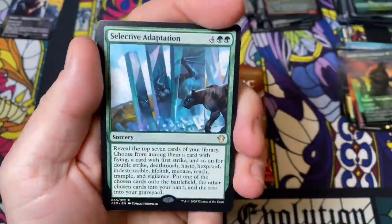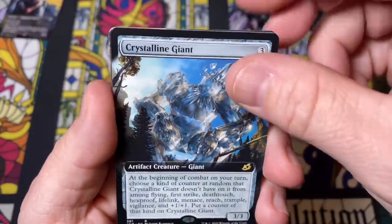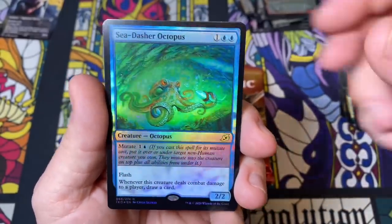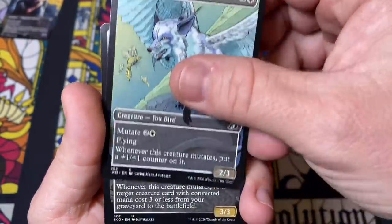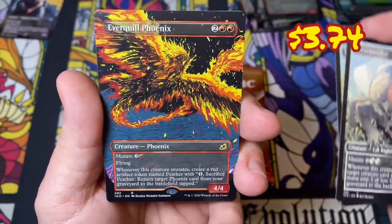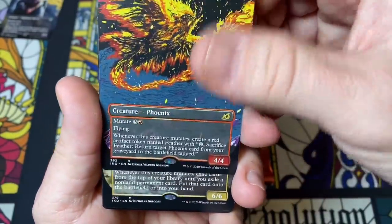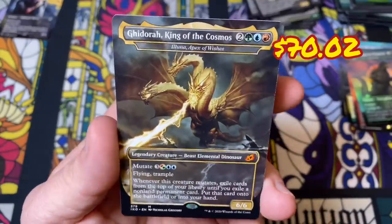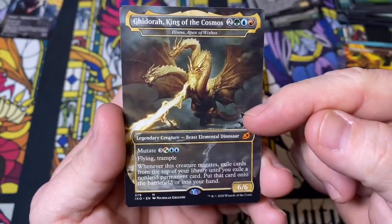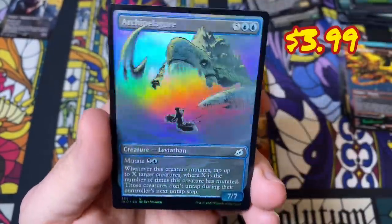We got our Adaptation, we got a Crystalline Giant, Sea Dasher Octopus regular art foil, our Vulpix, our Necropanther, a full art Everquill Phoenix. What do we have here — a Godzilla King of the Cosmos showcase non-foil. We hit a foil one in the last box. This is a good card. And then we have an Archipelagore.